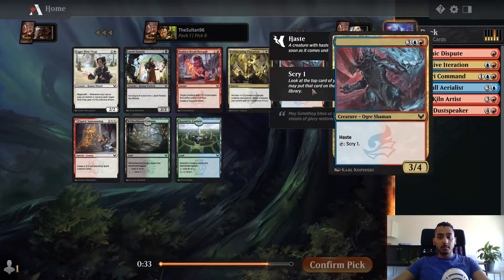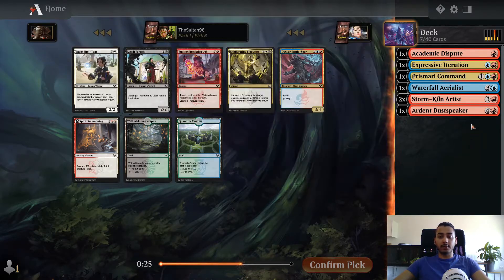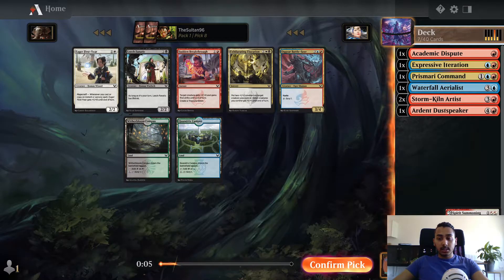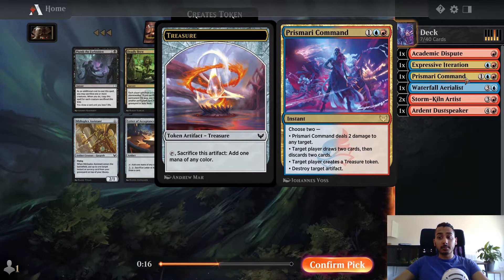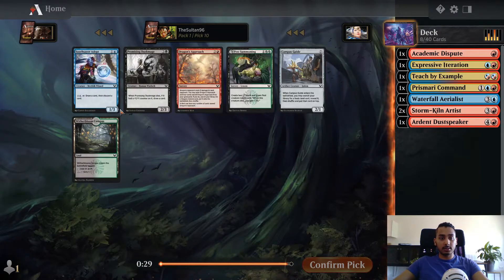Neither of these lands are interesting. Oggyar Battleseer is a five-mana 3/4 with Haste and Scry 1, but we have a lot going on in the four-five slot already. I'm leaning towards Spirit Summoning in the sideboard - going Academic Dispute then getting a Spirit Summoning is something I'm very happy with. Teach by Example is the best choice later: if we can Teach by Example a Prismari Command or an Expressive Iteration, we're pretty happy with that.